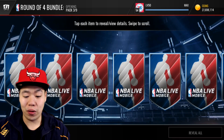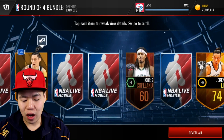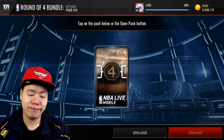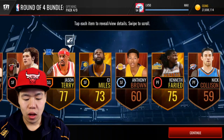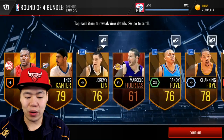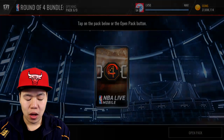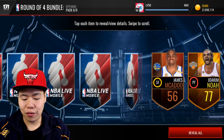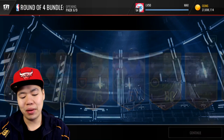Right off the get-go we pulled the fire pull — Steph Curry! Let's go! Obviously we're not going to pull anything else after that, but I can't complain. I pulled an elite already — one elite is already fine with me. We still have three more packs to go. There is so much stuff we can do with that Steph Curry. I'm going to check out the price afterwards and hopefully pull another elite.